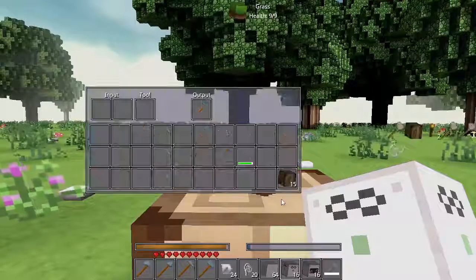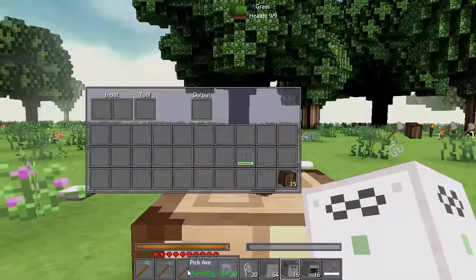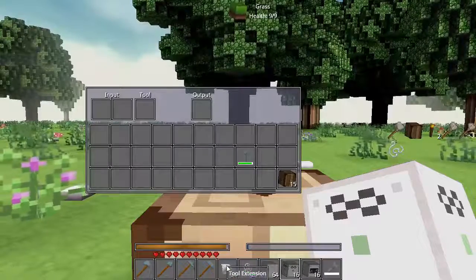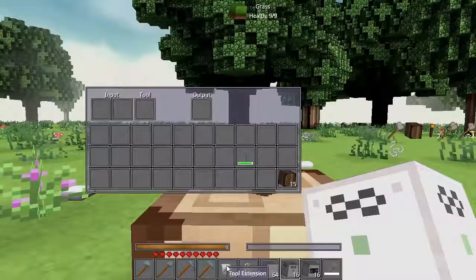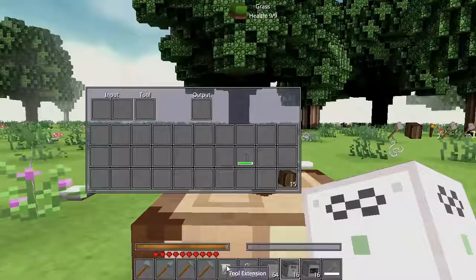A couple more things to figure out. What I'd like to show you today is turning an axe, a shovel, a pickaxe, and a sledgehammer into power tools. The feature we've got right now is to be able to add a tool extension so that you can damage neighboring blocks as you go along. This should be helpful in excavating big areas and that sort of thing.